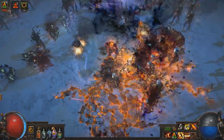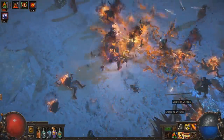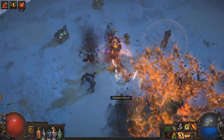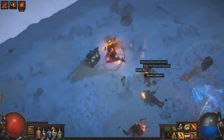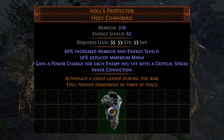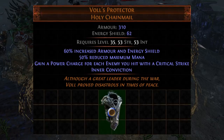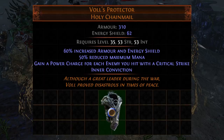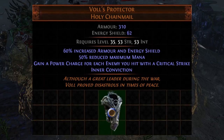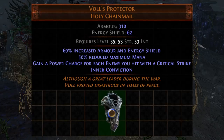GGG has also taken a new approach to revamping some of the less used and weaker unique items by actually removing them from the regular drop pool, giving them some new features and adding them as a drop to the legions. Vol's Protector is an example of one such unique which will now be likely available through the Templar Legion. A new keystone passive, Inner Conviction, has been added to the item. This keystone passive causes you to gain power charges instead of frenzy charges and gives your power charges an added spell damage bonus.